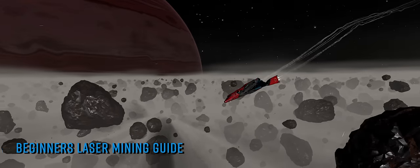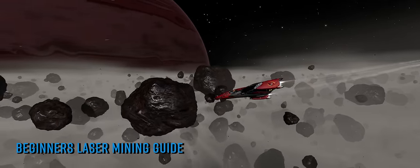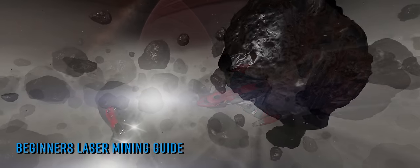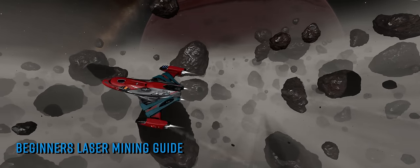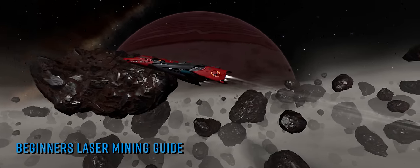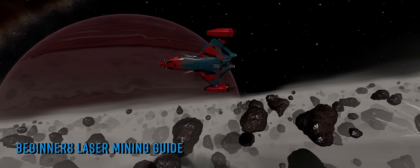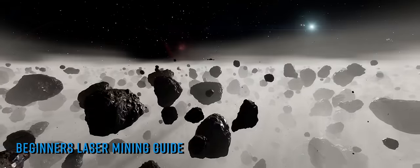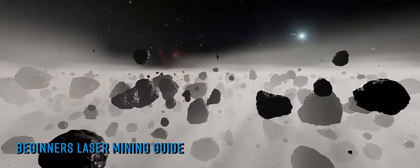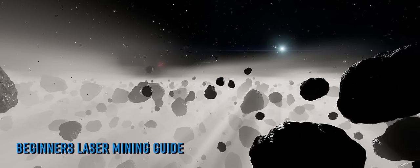The guide starts with outfitting and detailing what the various tools used for laser mining are, before moving on to teach in clear and simple terms how to find the right mining hotspot, even linking to the perfect external tool to find a hotspot closest to your current location. Then after going through the process of laser mining and how best to utilise your newly purchased mining ship, the video explains the route you could take to mine for more and more credits once you've outgrown your first mining ship.